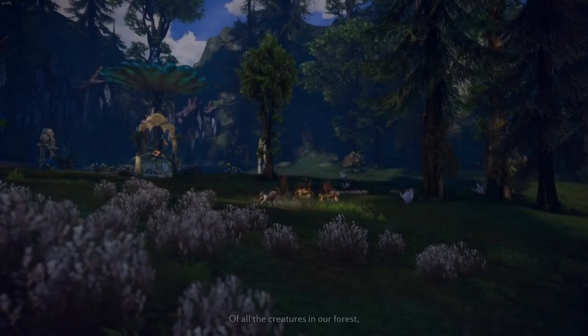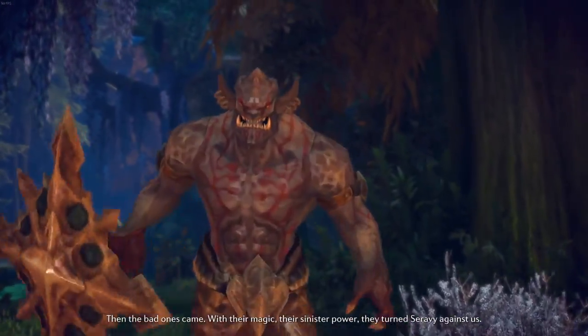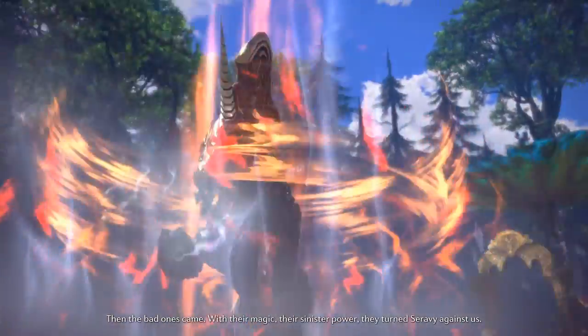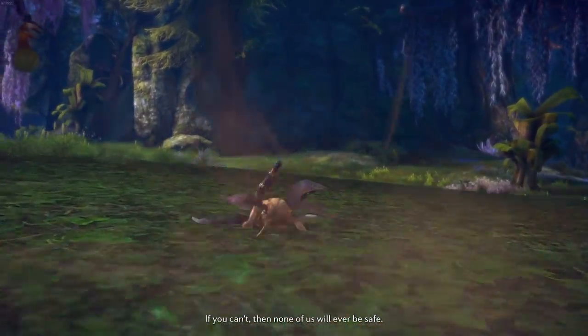All the creatures in our forest — the unicorn was the purest. Then the bad ones came with their magic, their sinister power. They turned Saravi against us. If you can save Saravi we can purify our forest; if you can't, none of us will ever be safe.